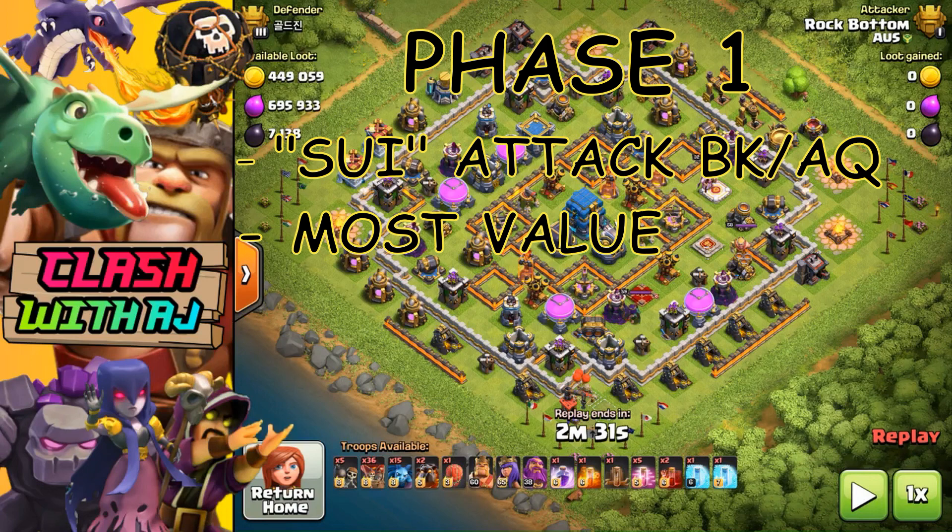You can take an Ice Golem, a Pekka, or War Breakers to tank your King and Queen — or you can just use your King to tank and get your Queen to try to get as much value as possible. That means either taking out the enemy Queen, which is really important for the Lalo phase, or taking out an Inferno Tower, Air Defense, or the Clan Castle. If your Queen has enough health and you haven't used her ability, drop the poison to clear those Clan Castle troops.